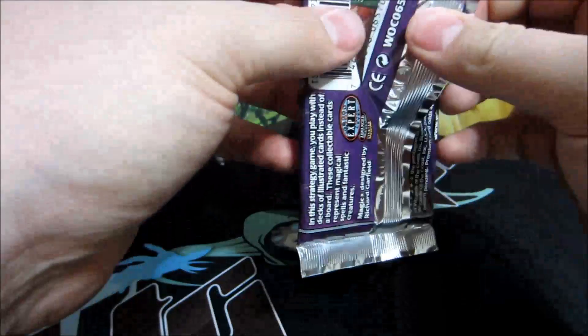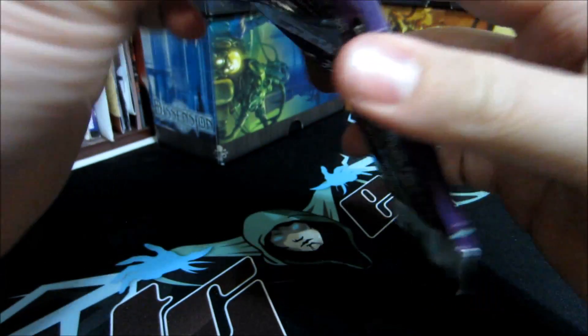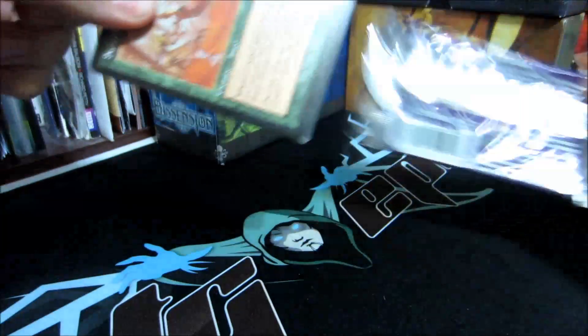That's a tough pack to open. There we go, I ruined the booster. I can't remember if the uncommons are at the front of these ones — I think they're at the back. Saber Ants are first in common.